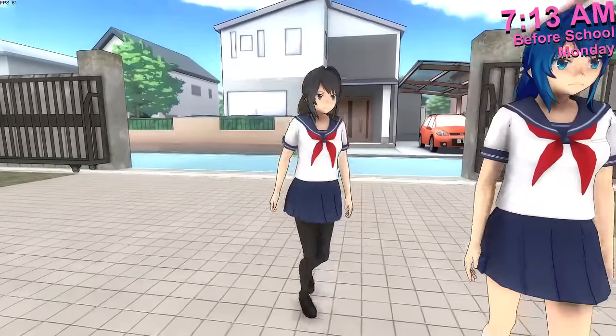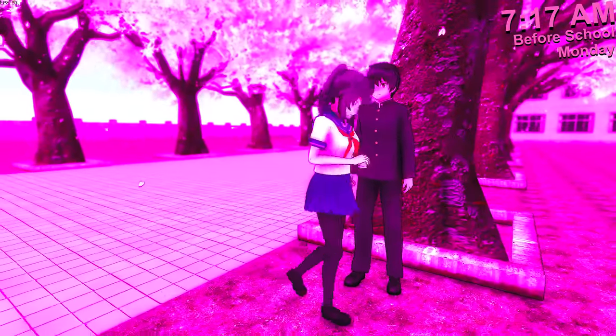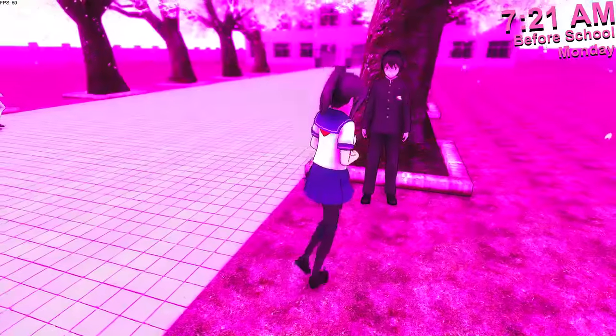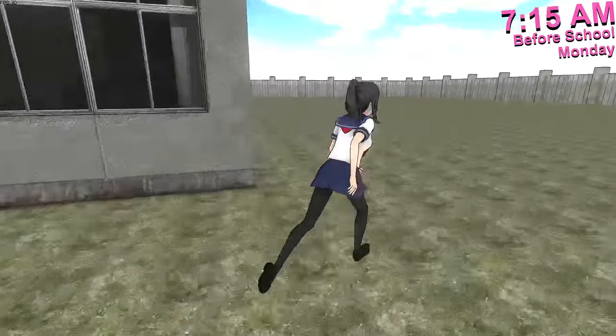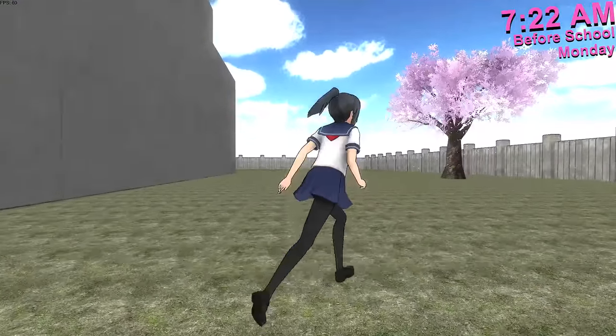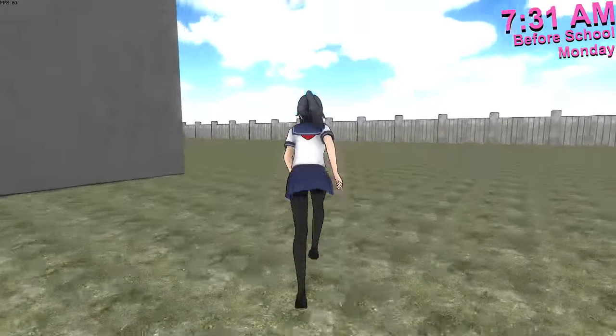Hello. She kind of looks like us, but blue-haired version. We got Senpai right over here just chilling. And we still got the heartbeat sound effect. But this time it actually sounds more scary. I think it's because we don't have music playing in the background. So we can actually use the debug command. We can speed up time like this, or we can put it back to normal. But this is basically all the school is. We still got the big-ass Sakura tree back here, so that didn't really change.